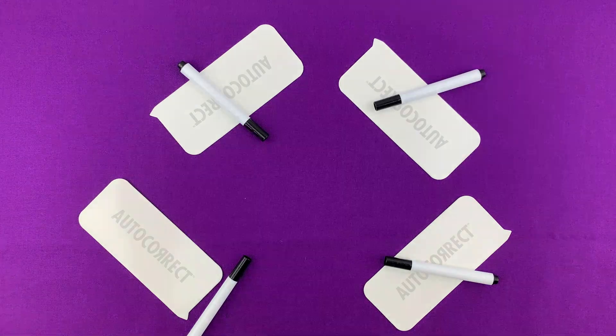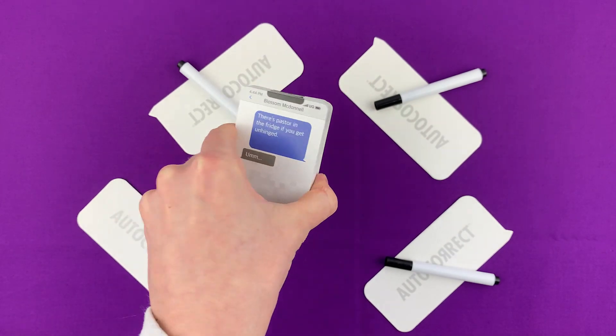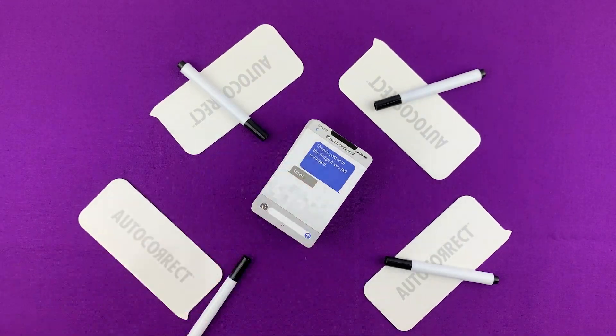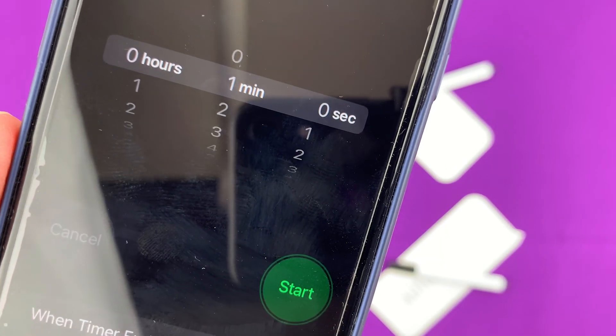Then, shuffle the deck of autocorrect cards and place them autocorrect side down, where all players can easily see and read the text on the top card. Set someone's smartphone timer to 60 seconds.